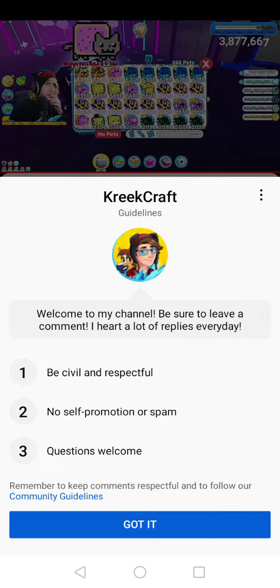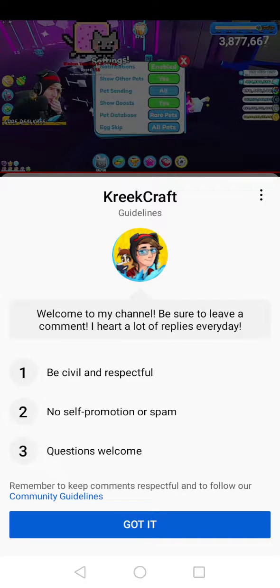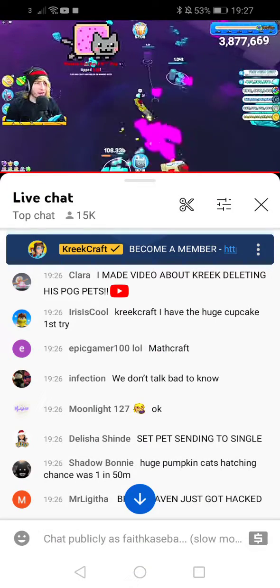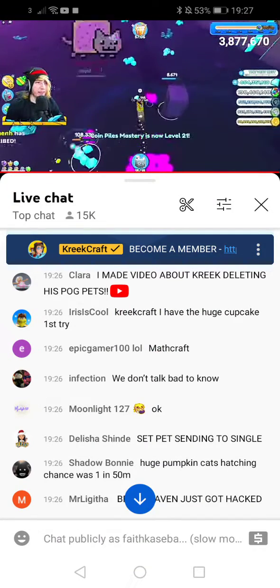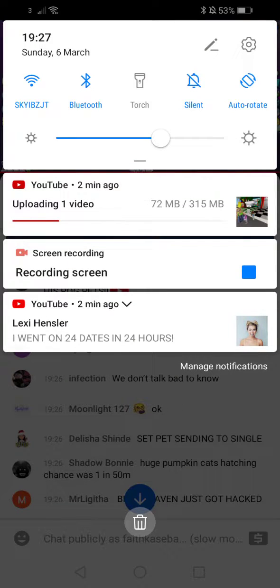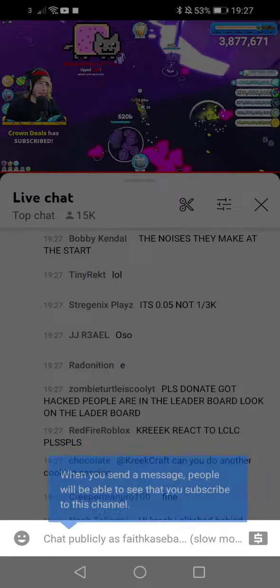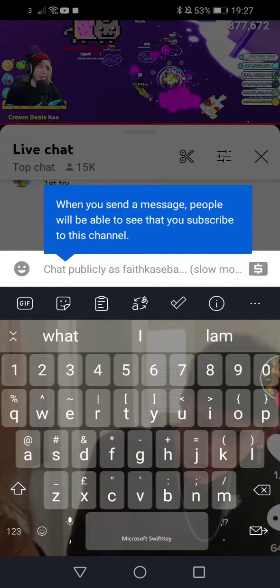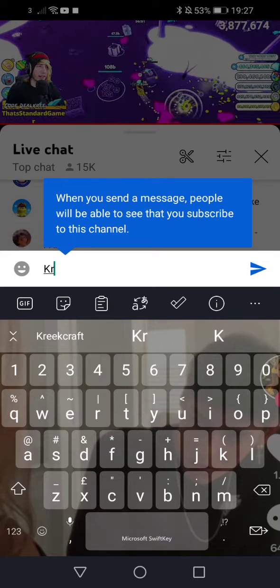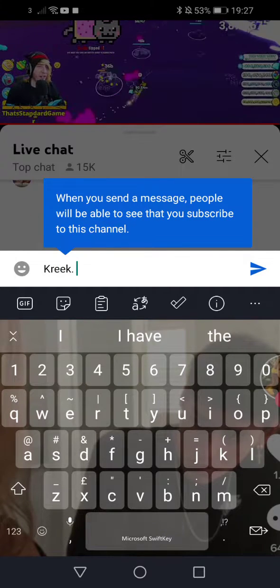So if I go to settings and go to pet sending single, I can send one to each and they'll instantly break it. Oh yeah, dude — this is by far the best way to farm. I didn't even think about that. I'm gonna mention that in the video.